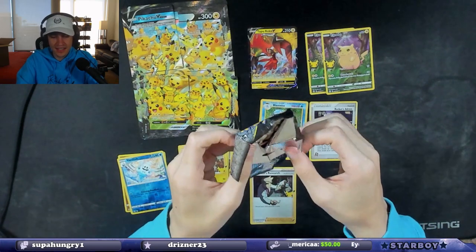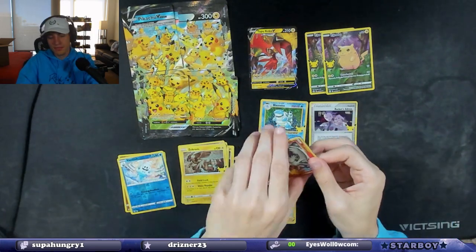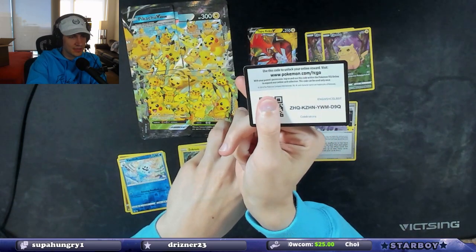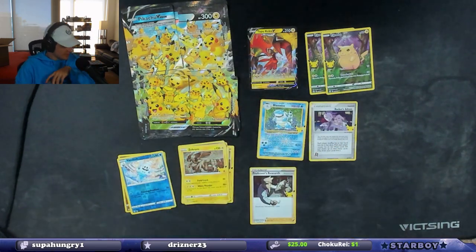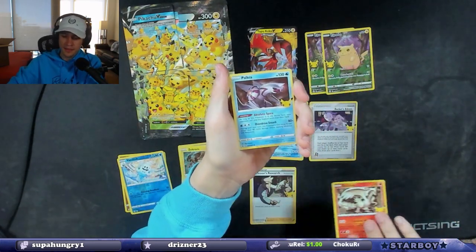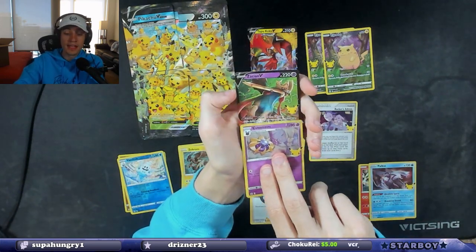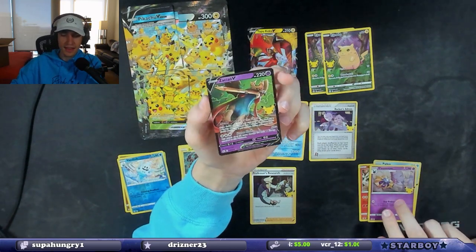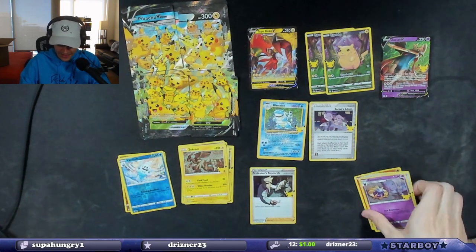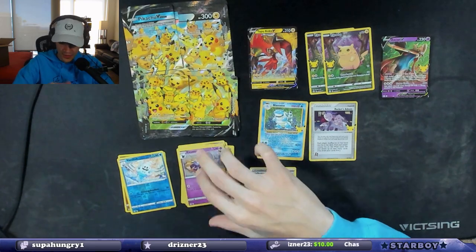Last pack — can we get some last pack magic? Can we get this Mew? We have more to open later. Reshiram, Palkia, Cosmoem, and Zamazenta V. Hell yeah. All these cards are so sick — I literally have not seen any Celebrations cards in hand before and every single card in this set is just awesome.